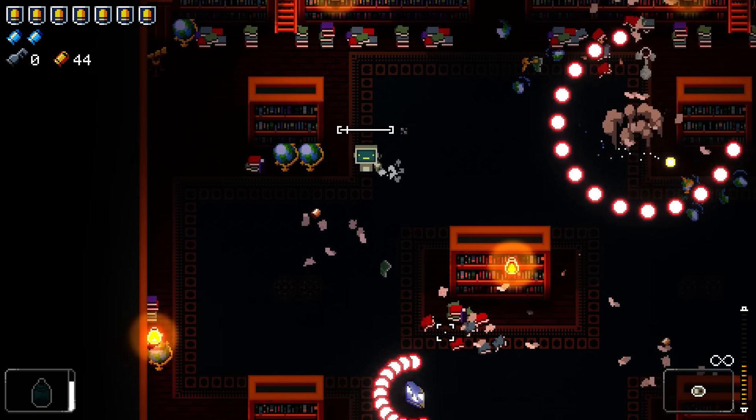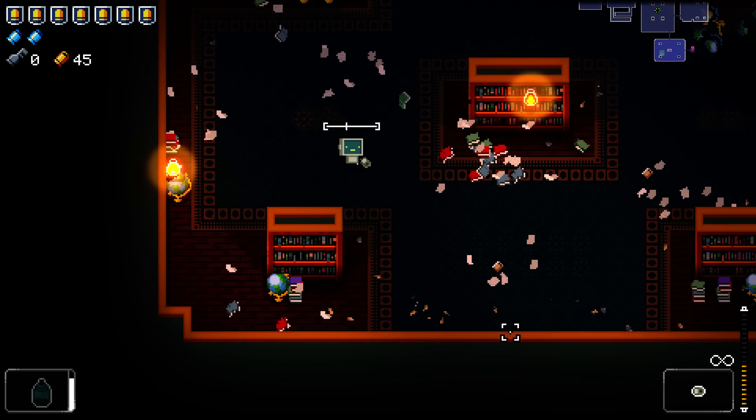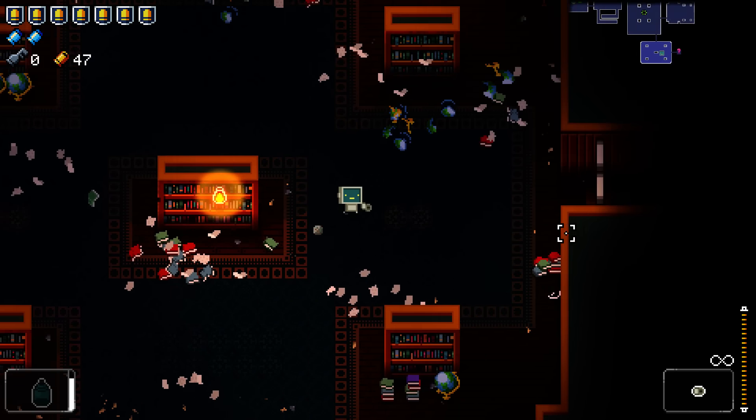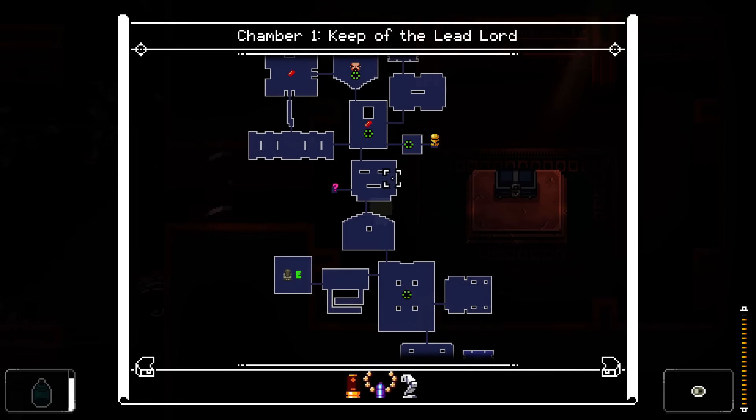We'll try and charge up our Coolant Leak because we'll be fighting the boss soon. Make sure we've got that ready. Hopefully it's not a boss that flies - like the Bullet King fella - that would suck.